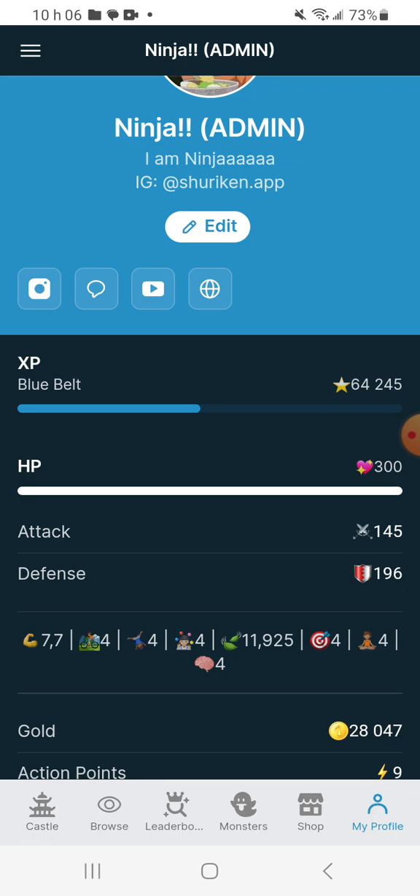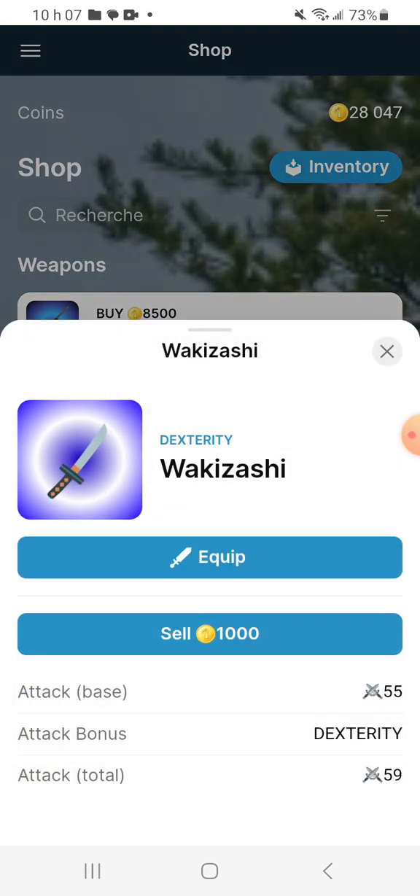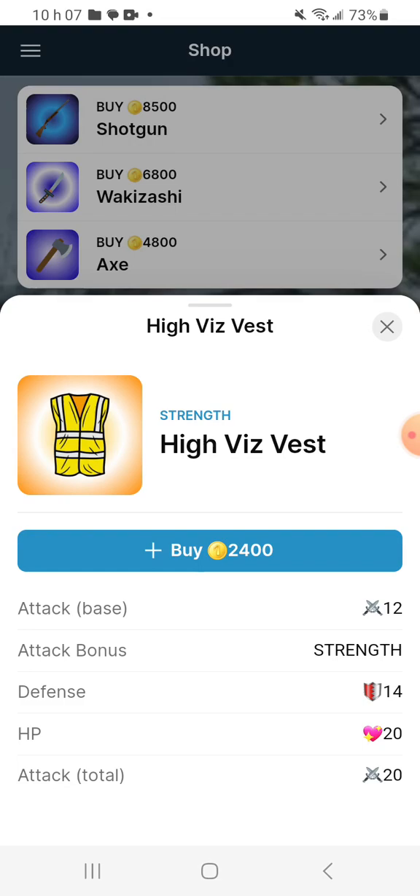Here's the cool thing — notice your stats on your profile: you have HP, attack, and defense, and down below all the stats you've been working on. I'm at 7.7 in strength. If I go into the shop, the high-vis vest has an attack bonus on strength, which is rare for armor — it gives you superhuman builder powers. You can buy it for coins earned by beating monsters. With my 7.7 strength rounding up to 8, the base attack is 12 but my total attack becomes 20 with the bonus.